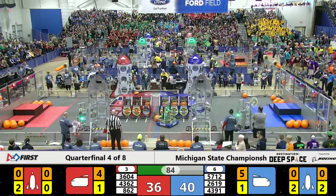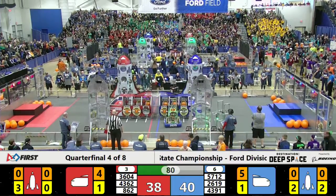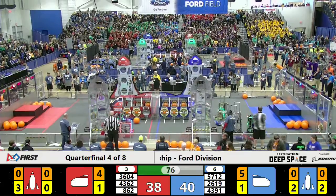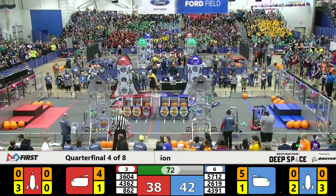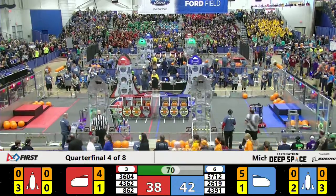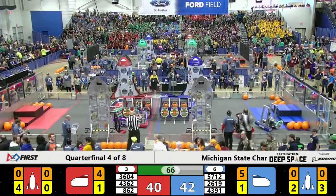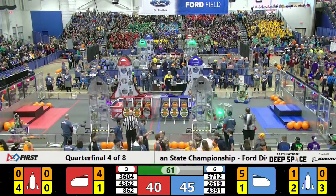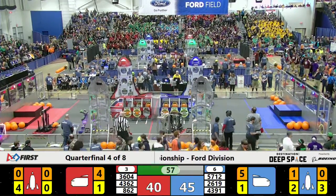Goon Squad trying to score into the cargo ship, getting a little help from the Gems to play a little defense. Goon Squad scored but there's no hatch panel there. Lightning Robotics looking for their fourth hatch panel on the Red Rocket. On the Blue side, the Charge filling up the bottom of the Blue Rocket with cargo — they shoot, they score. Hemlocks Gray Matter trying to get another hatch panel to the cargo ship but the Gems are cutting them off at the pass.